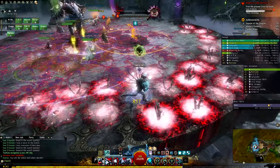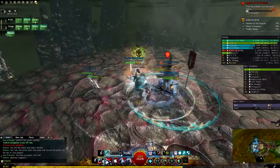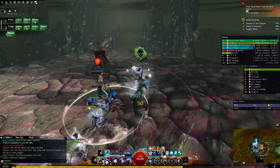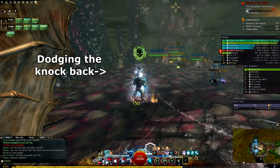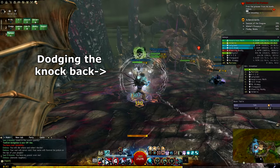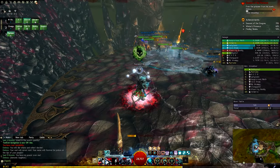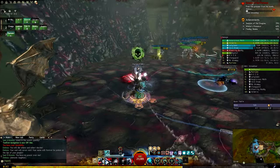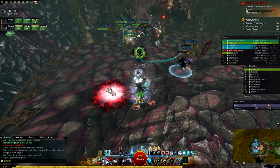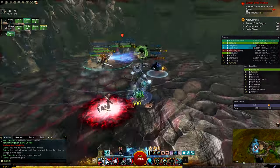At 10%, the platform changes but you will still kite until the boss dies. When Deimos hits the platform, he knocks players back — you can use staff skill 3 to block it. Also, if you stand a little bit closer to the middle of the platform, you can prevent getting thrown off, just in case you can't block it on time.